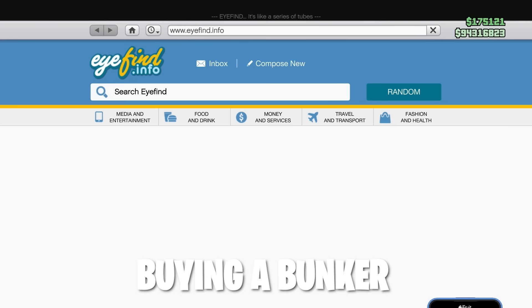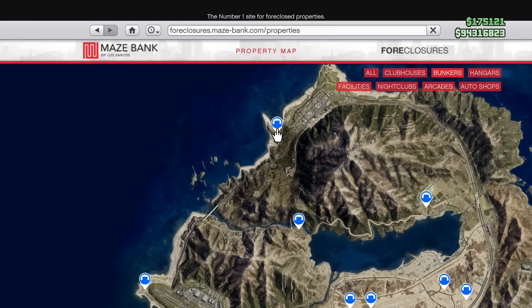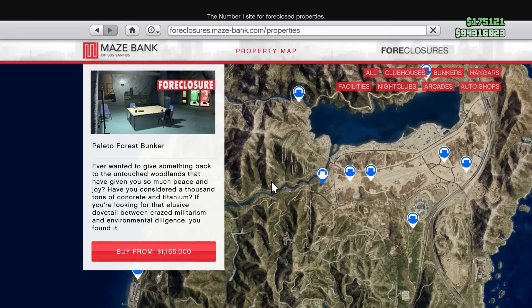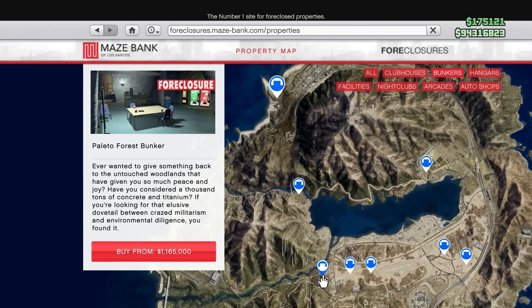So where should you buy a bunker? A lot of people may already have the bunker at the top of the map in Polito Forest — a lot of players would have got this for free with a starter pack. I'm here to tell you right now that unfortunately, this is by far the worst bunker in the game. The reason is because you will need to complete sell missions in Los Santos, so you'll have to drive from the top of the map all the way down to the bottom, maybe multiple times. Sell missions have time limits, so you might not actually be able to sell all of your product in time and you may lose hundreds of thousands of dollars. So if you have this bunker, the first thing you should be trying to do is get a better one.